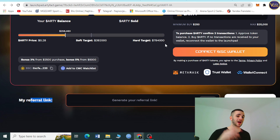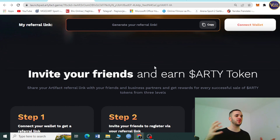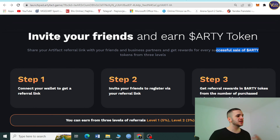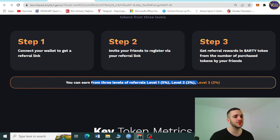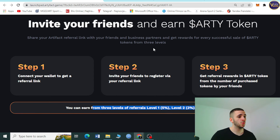Another cool feature is the referral link. All you need to do is connect your wallet, generate your referral link, and invite your friends to earn RT tokens. You can share your Artifact referral link with friends and business partners and get rewards from three levels for every successful RT token sale. Step one: connect your wallet and get a link. Step two: invite friends to register via your referral link. Step three: get referral rewards — level one is 5%, level two is 3%, and level three is 2%.